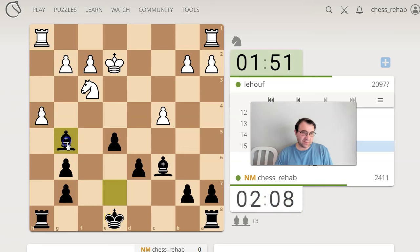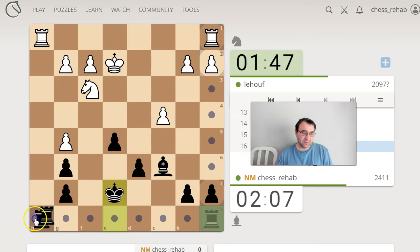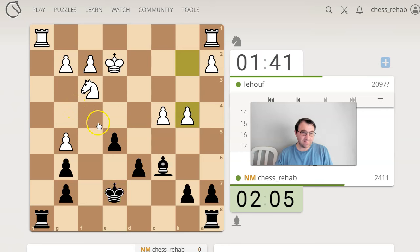I really just want to take, and then when he plays hg, I just want to play ke7. And then if he takes on h8, I take back with the rook. If he doesn't, I bring the other rook to f1 or something. It's pretty simple. And then we just play shots.